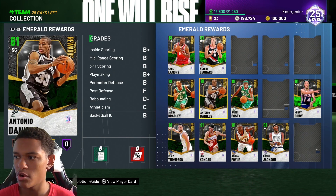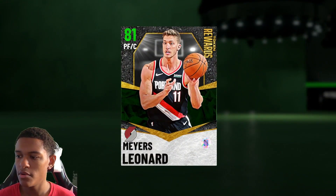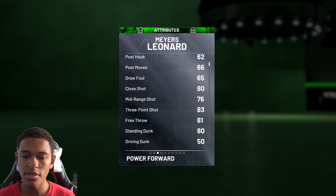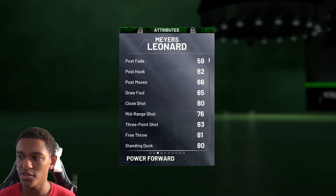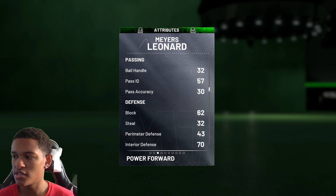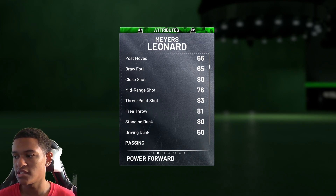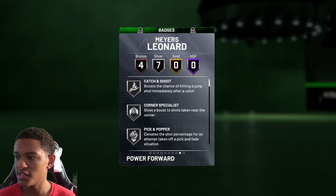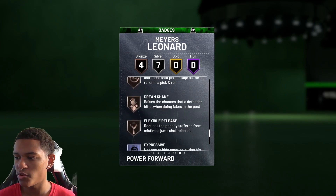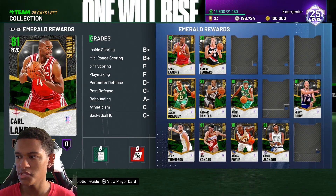Myers Leonard — I've gone up against this card in triple threat online and it was very annoying because he can stretch the floor with an 83 three-ball. This card helps you beat those paint sitters. A lot of people in triple threat online love to paint sit with their center and just keep their hands up. You need a big man who can shoot threes, and Myers Leonard does that. He has silver catch and shoot, silver green machine, silver hot zone hunter, silver corner specialist, and bronze flexible release.